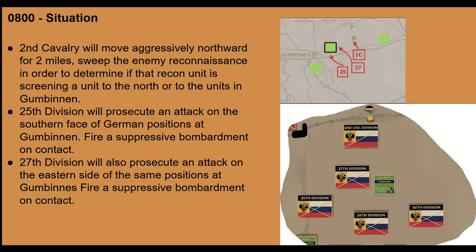At 0800 game time, five turns later, we had rolled up on Gumbinnen. My colleague Kastelinski was still in contact with an enemy unit — you can see the green square on the left in the top image. From screenshots I knew there was a unit with a black boundary and some reconnaissance out in front of it. I ordered the 25th and 27th to proceed to attack that unit, but I wanted the cavalry to push north through that reconnaissance to determine whether it belonged to the unit to the west or a separate force to the north. I used suppressive bombardment to pin that unit down and conserve artillery inventory for the main German force.